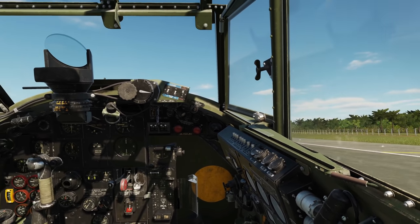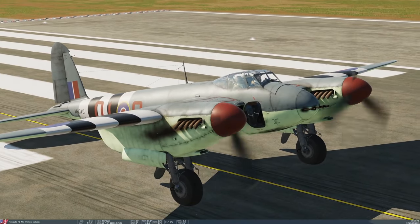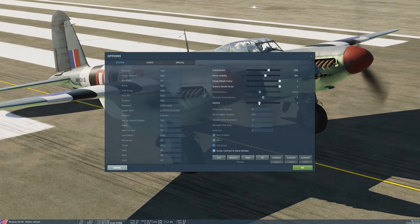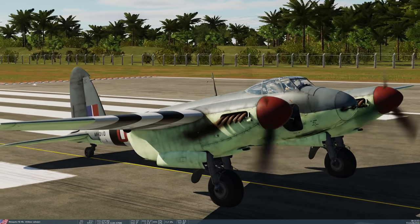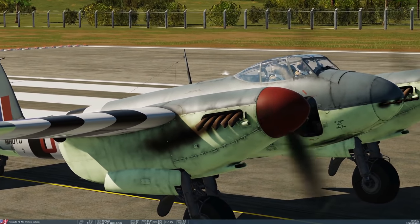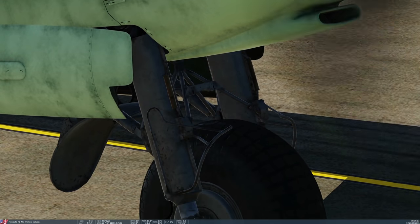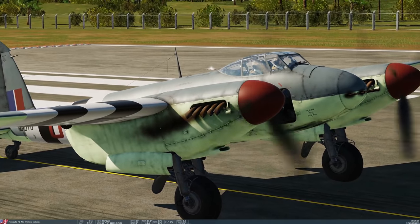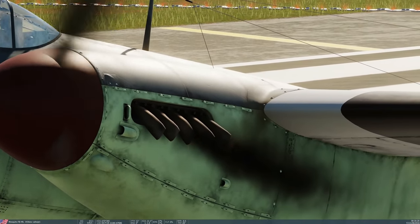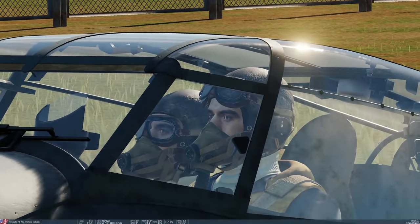There's a cool hatch you can open, and you can see the pilot's legs from outside — which is a fun detail. Turning to the exterior model, I wouldn't describe it as groundbreaking, but it's exactly what's expected of a 2021 module — high mesh detail with hundreds of polygons for the linkages and assemblies, 4K textures, detailed tires, and the exhaust flames look really good at night.